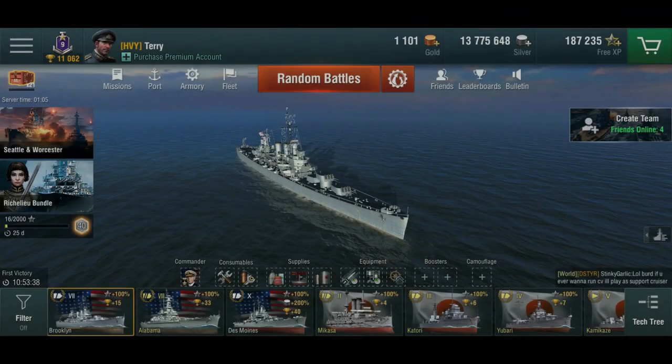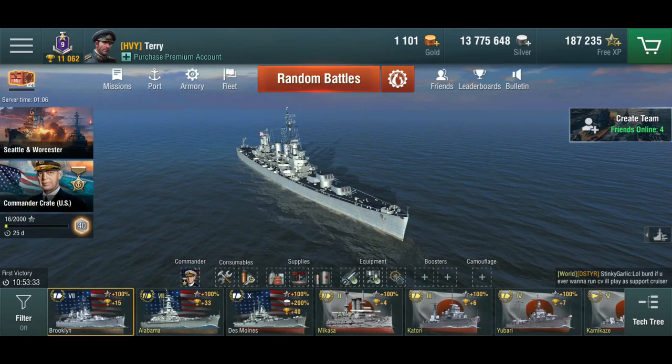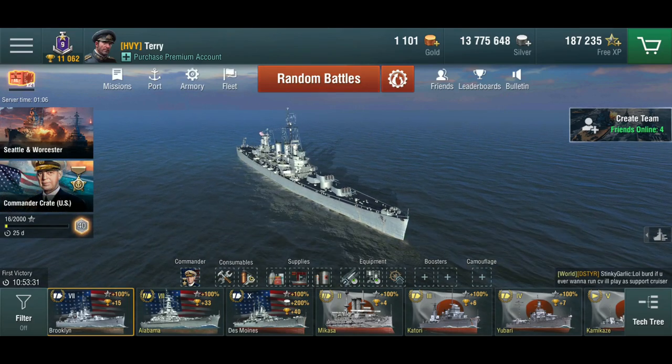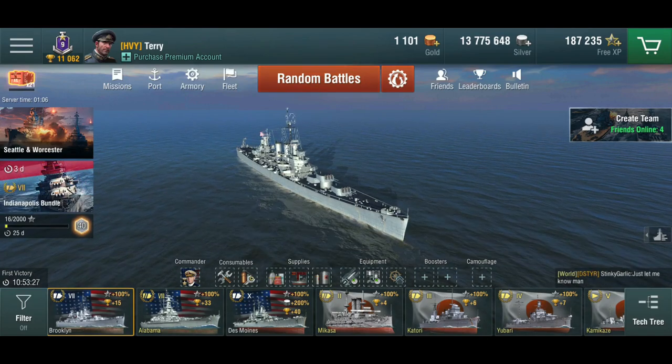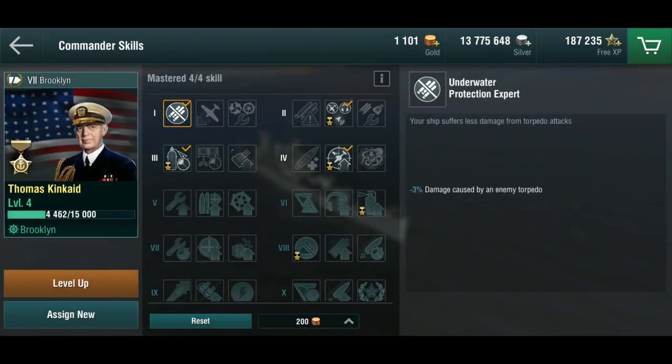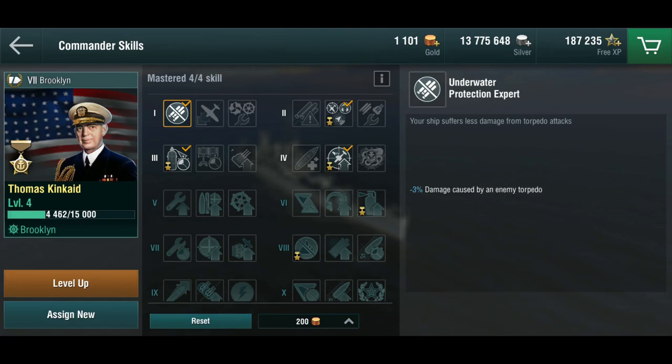Hello everyone and welcome back to World of Warships Blitz with Terry. Today we'll have a very quick look at the premium American commander that you can get out of the commander crate at the moment, and this is one Thomas Kincaid. We've already talked in the past about the German and the British premium commander, and this one now is an American edition.